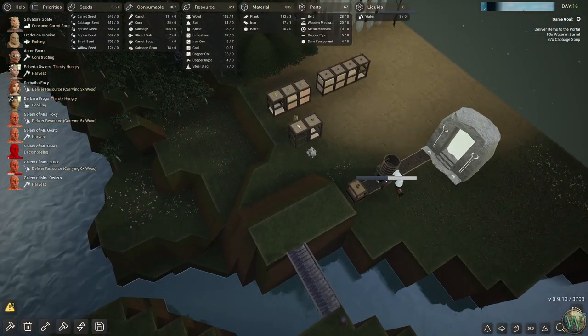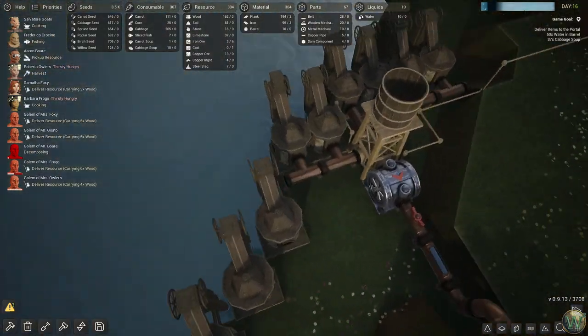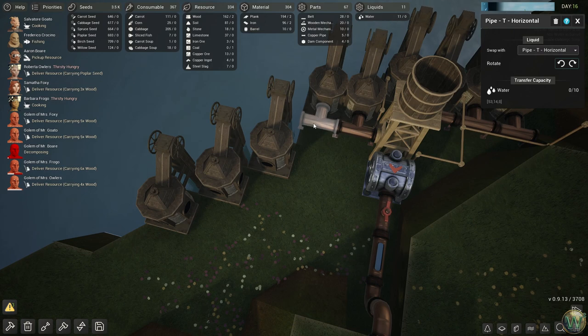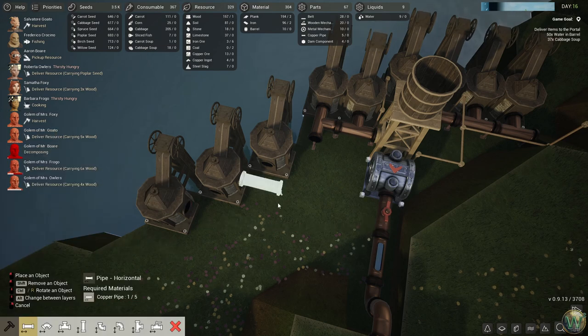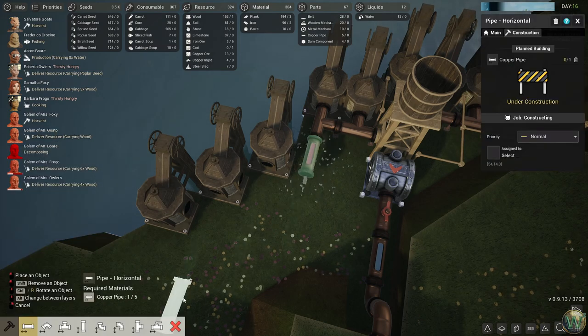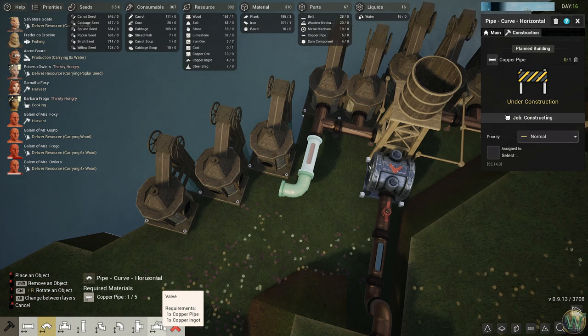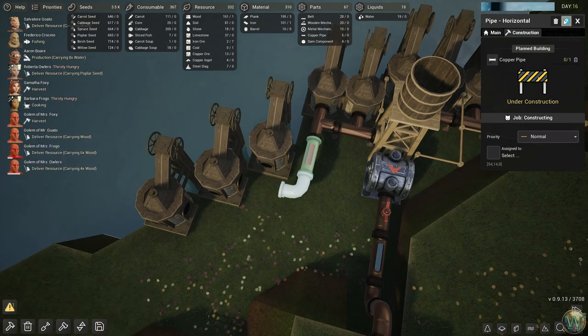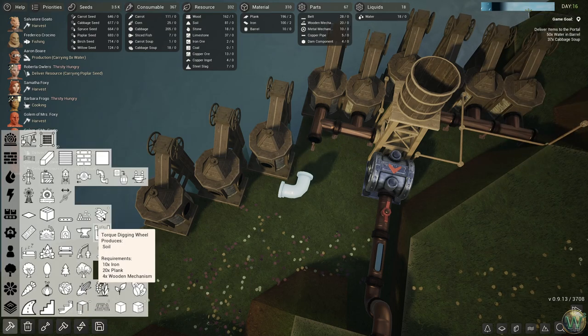Oh, you're making copper pipes — good. We can also work on copper pipes over here since we set these up and then didn't need them. I would like to rotate this to be this way, then let's build copper pipe, straight pipe, and then elbow horizontal. There isn't a cross? Interesting. Let's make that a T instead — I'm surprised there's not a cross.